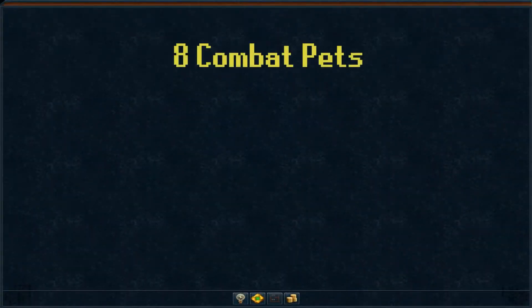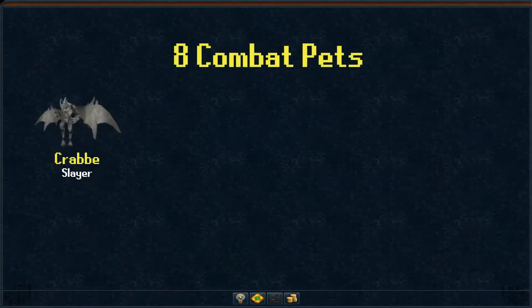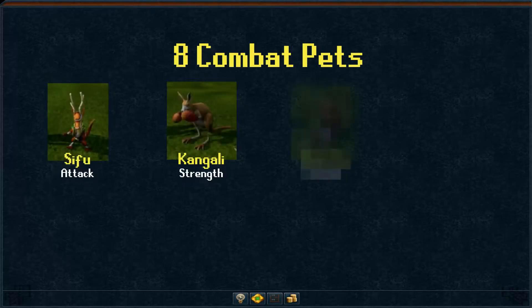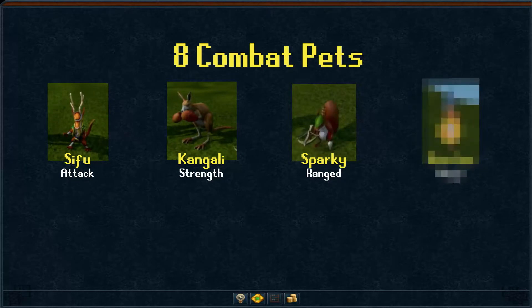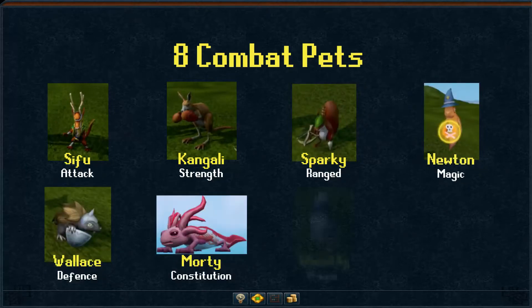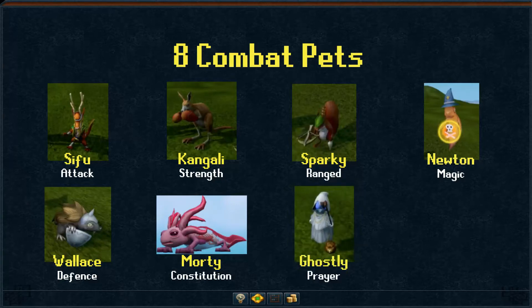There are nine combat pets in total, but Krabby, the Slayer pet, joined them in the combat category, so there are only eight new unique pets added into the game. The eight new pets are Sifu for Attack, Kongali for Strength, Sparky for Range, Newton for Magic, Wallace for Defense, Morty for Constitution, Ghostly for Prayer — which is so original — and Shimani for Summoning.